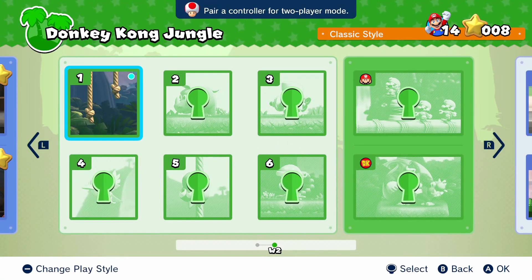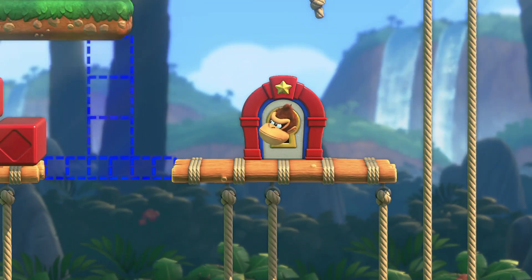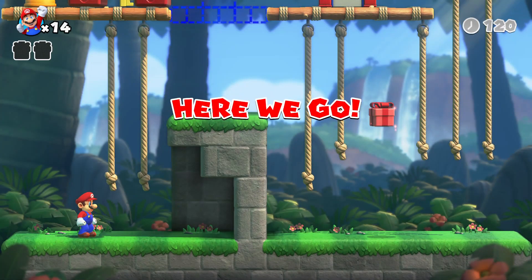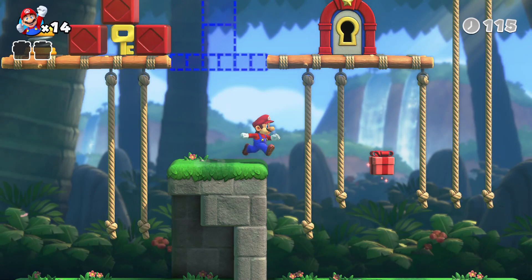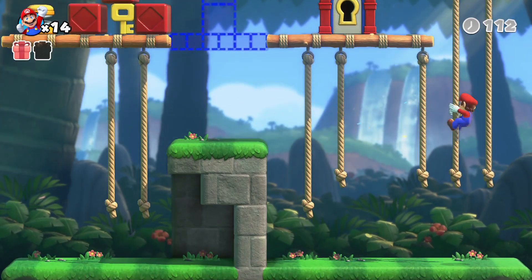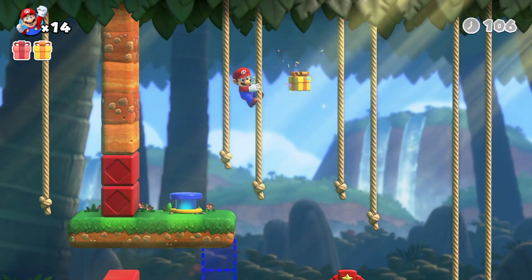Donkey Kong Jungle is up next — go get him Mario, you got this! So this is the first stage of Donkey Kong Jungle. There are going to be some rope mechanics and more puzzles to solve. All the toys and presents are going to slip off Donkey Kong's bags. There was going to be a red present — we pick it up. There are only two of them but we gotta collect all of them.